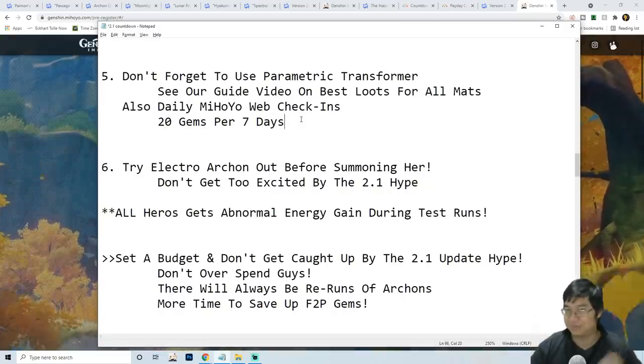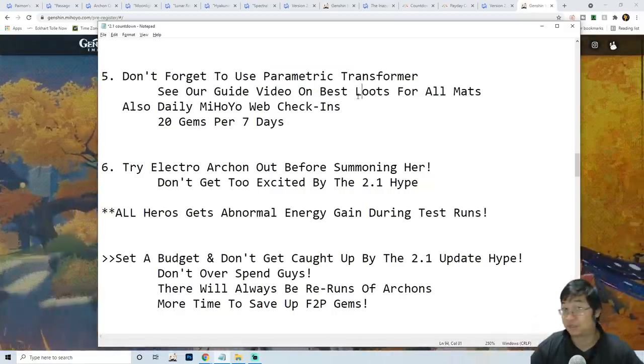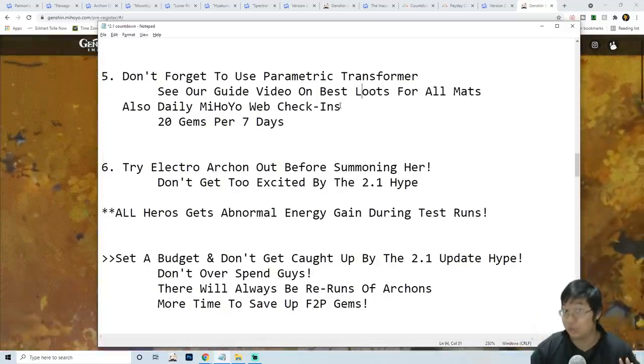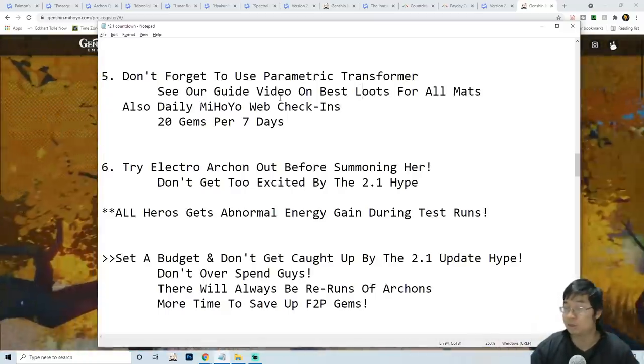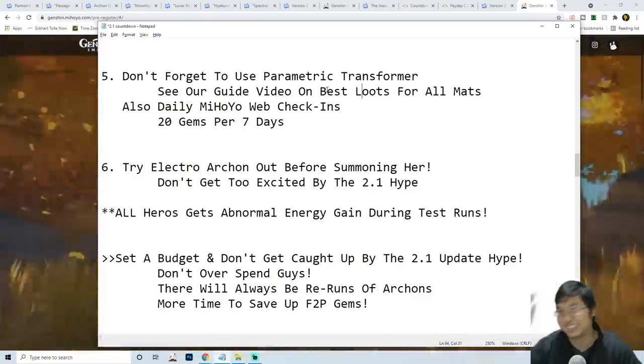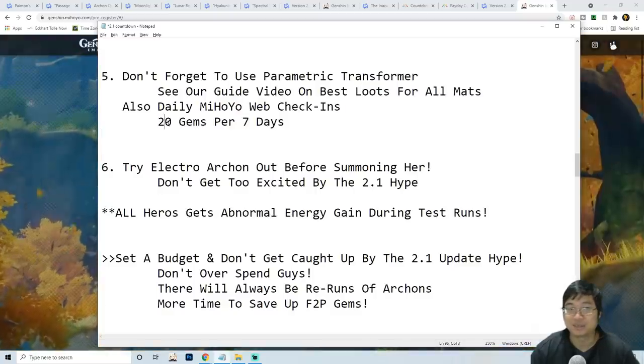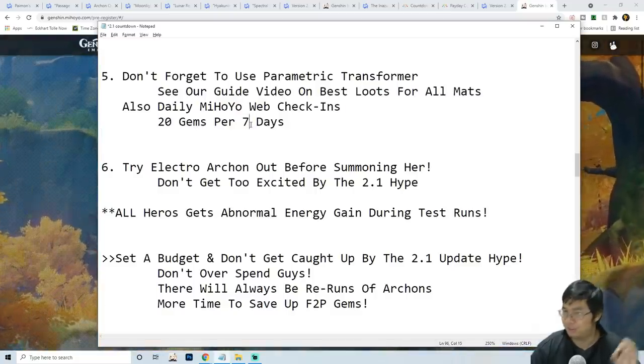Don't forget the Parametric Transformer — make sure you use it, as it gives about 30 resin worth of loot every seven days, which is great value. Also don't forget to do the daily check-ins, which give about 20 primal gems for the first seven days.